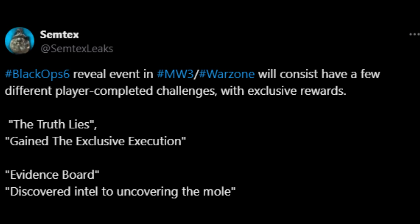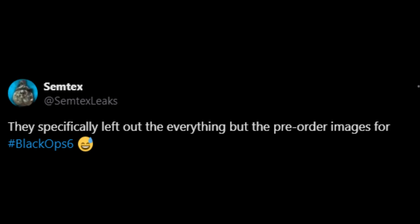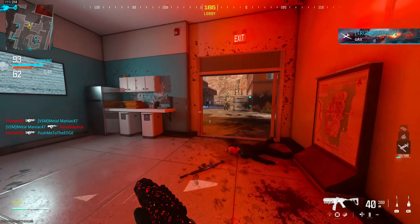In terms of other leaks, some text posted reveals that the Black Ops 6 reveal event in Modern Warfare 3 and Warzone will consist of player-completed challenges with exclusive rewards: 'Truth Lies' gaining an exclusive execution, an evidence board, and 'Discovered Intel' for uncovering the mole. There will be an in-game event giving different reward types around the reveal. One interesting note: the leaker said they specifically left out everything but the pre-order images, suggesting Call of Duty may have intentionally allowed these to leak as marketing.